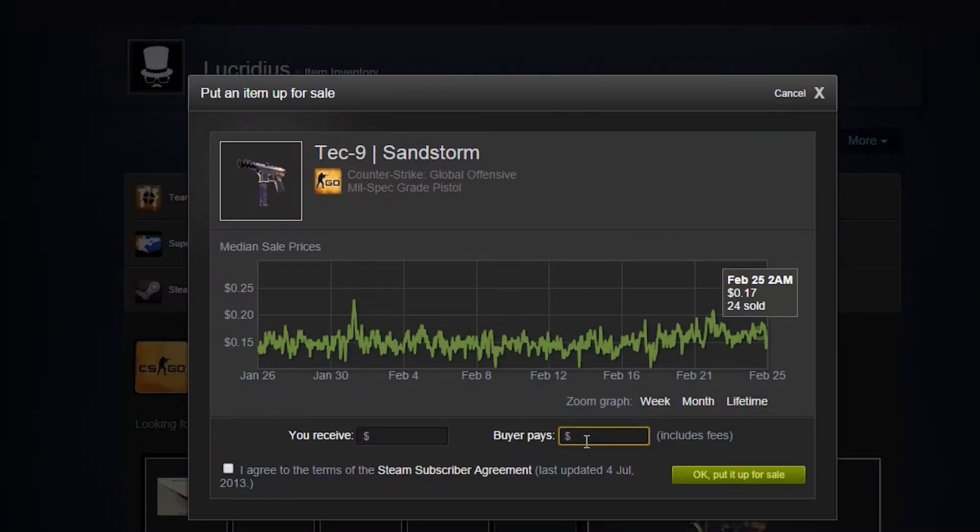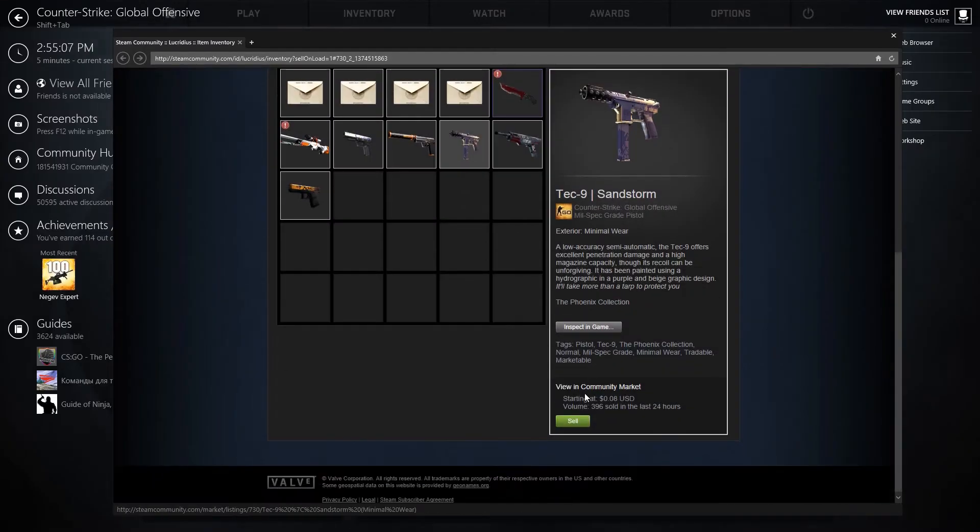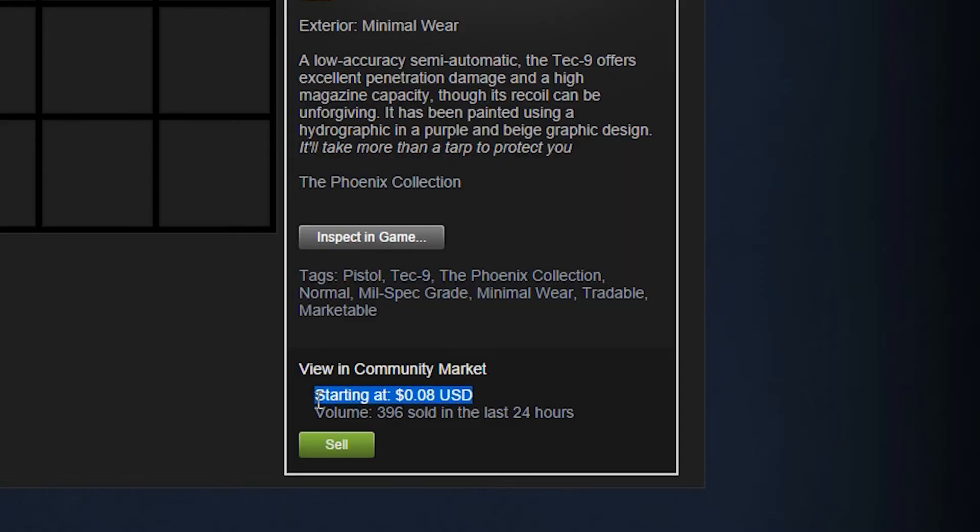Once here, you can enter in the amount of money that buyers will have to pay for the item, or you can enter in how much you want to receive for its sale. If you scroll down a bit in your inventory, you will be able to see the current price of the item you are trying to sell, as well as how many have sold in the past 24 hours.